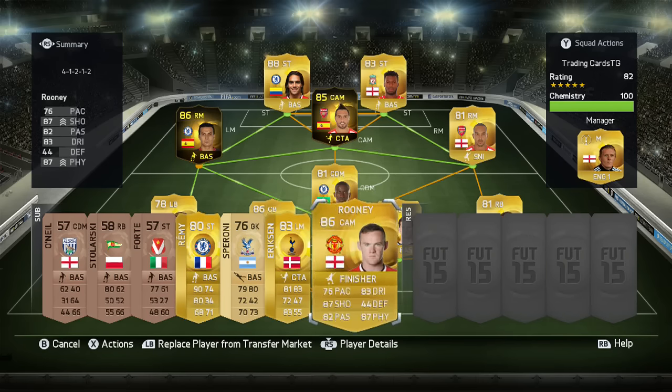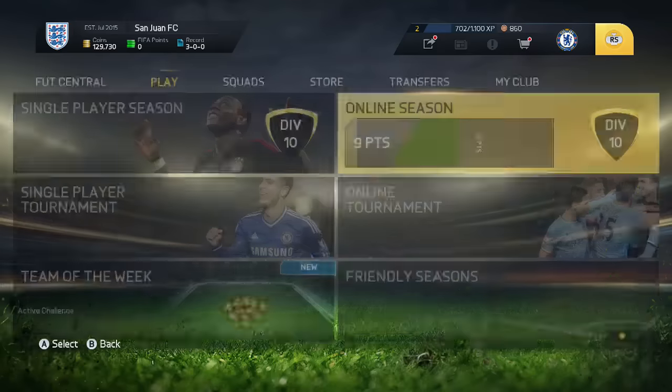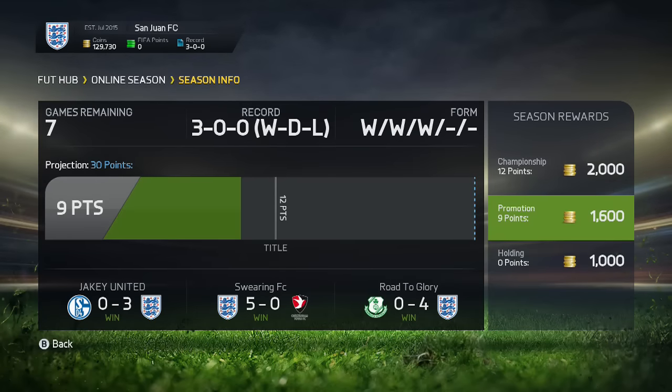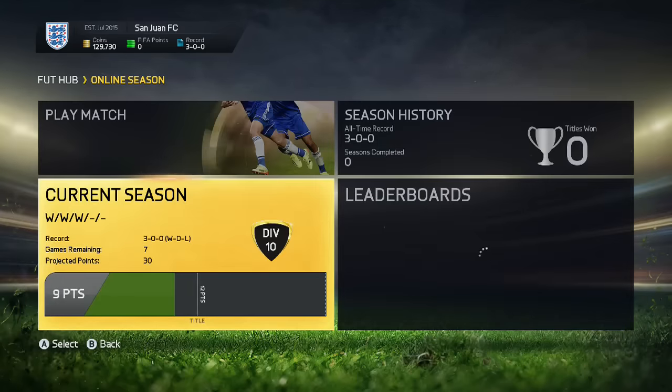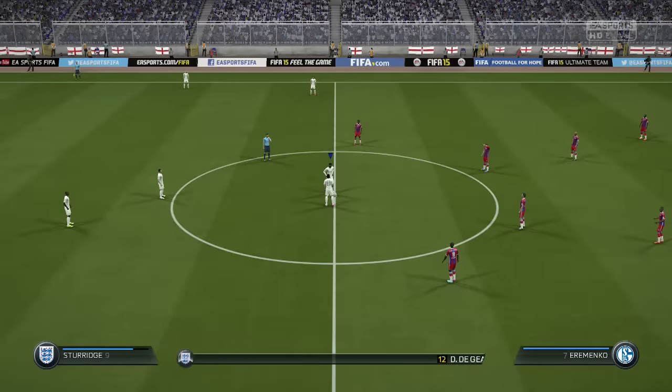On the bench for this next game we'll have Rooney and Remy as potential impact substitutions. This next game is a very important one — we need 12 points for the title and we're on 9, with one game left in this episode. If we win, we're in Division 9. Our upcoming opponent has a very dangerous strike force with Dumbia and Moussa, plus Eremenko in purple, decent defence, Bundesliga players, and Leno in goal — probably one of the best squads we've come up against so far.